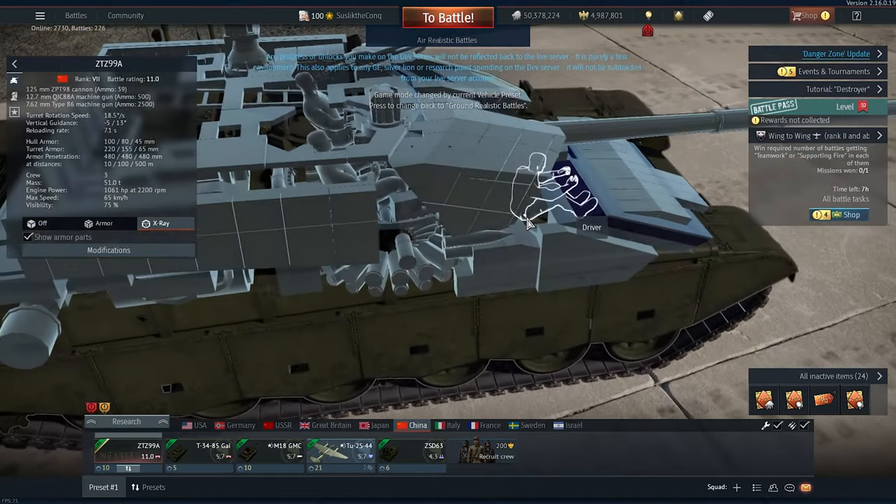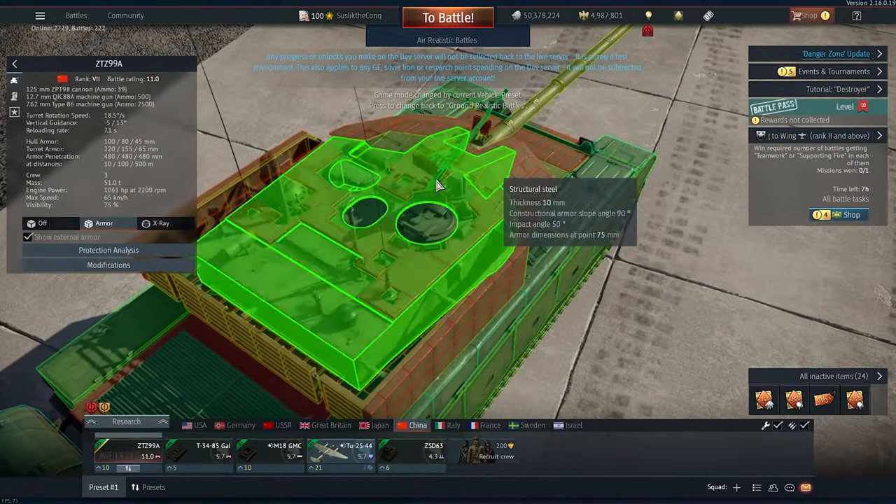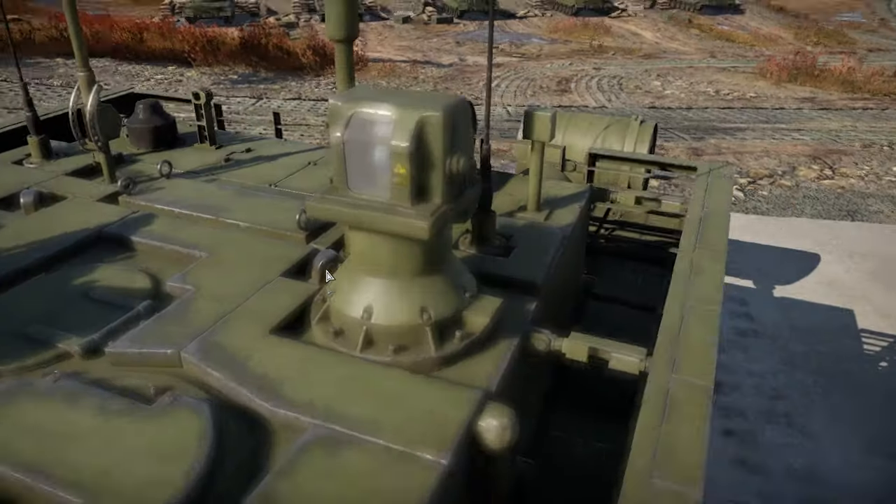ZTZ-99A — nah, paper. But apparently this binocular here is a laser that blinds the enemy's gunner. Remember that sonic wave cannon from April Fools? That thing might be relatable to this defensive weapon. Maybe it's gonna blind automatically, or you have to do it manually. It's a cool feature — will be a game changer if devs activate it.